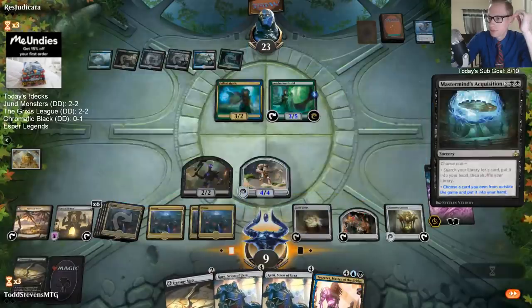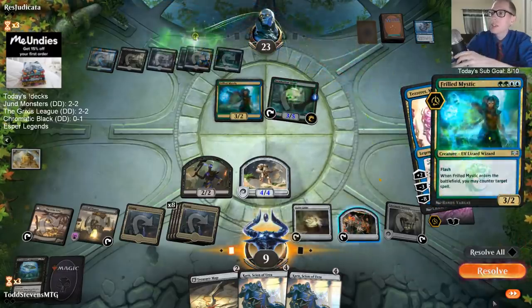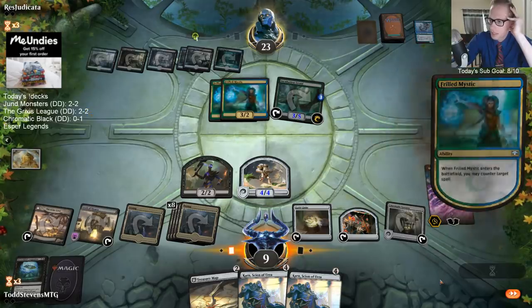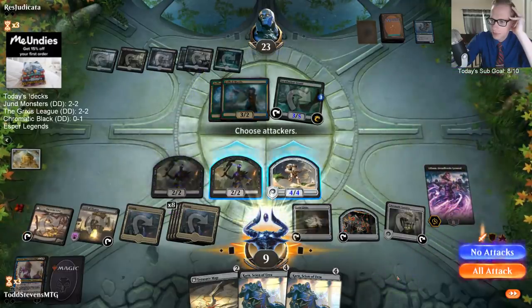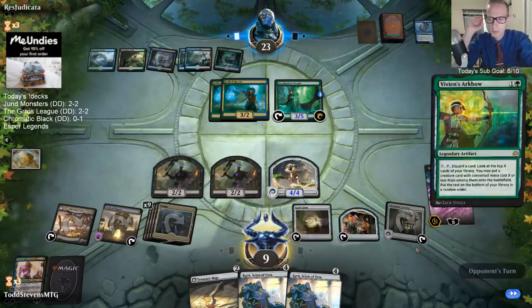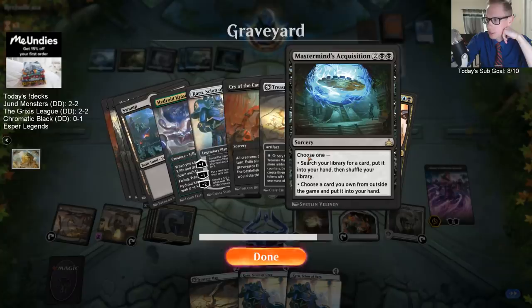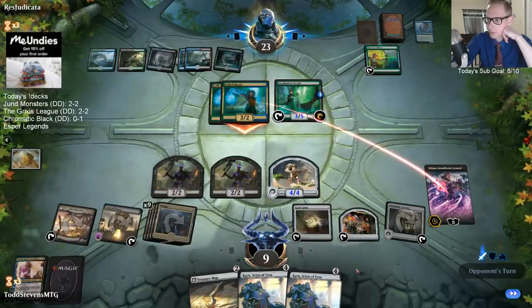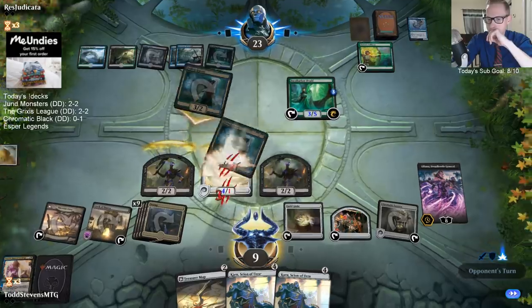Give me this Tezzeret. No! Don't - I countered my own Tezzeret! I was not expecting another Frilled Mystic. I wanted this Tezzeret so badly. Can we grab cards from our graveyard? I'm so sad.